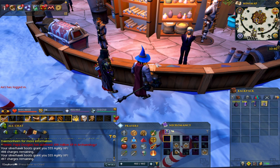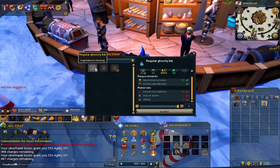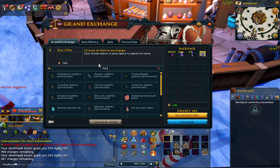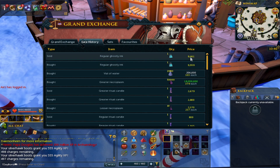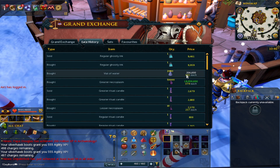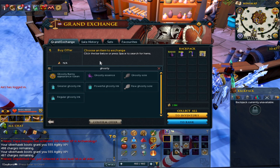For the inks, I believe the greater ghostly inks I was doing require level 60. You might also get decent profit from the regular ghostly ink and the powerful one could work as well - we'll test them all. The regular ghostly ink is the lowest tier and uses lesser necroplasm. To make inks you need 20 necroplasms, so the necroplasm cost comes to about 4.7k. The ashes are a little high at the minute, about another 2k on top. Including ashes and vials at around 2.5k, you're looking at about 2k profit per regular ghostly ink, which is actually pretty good.